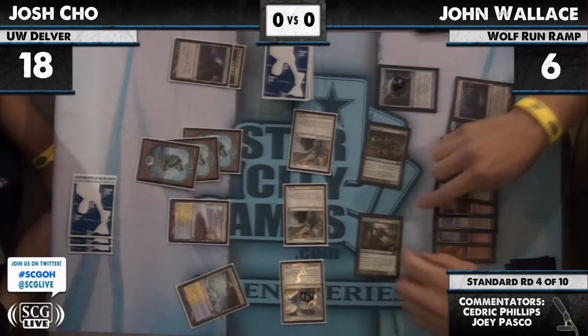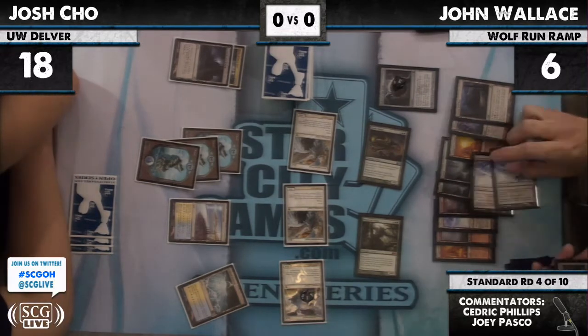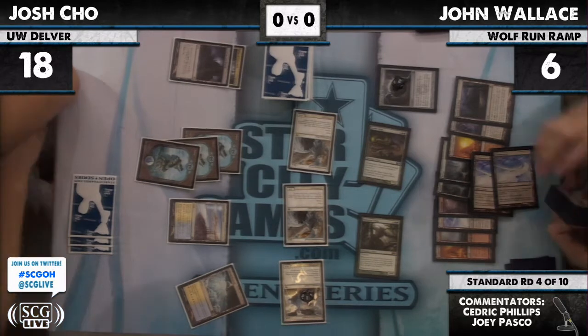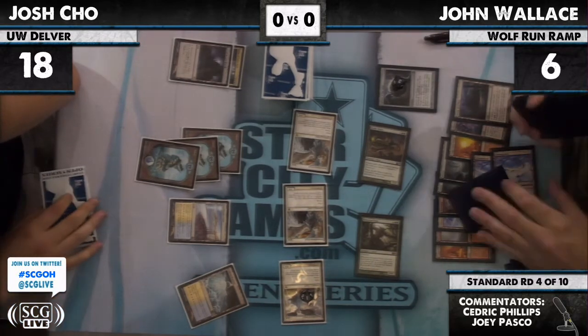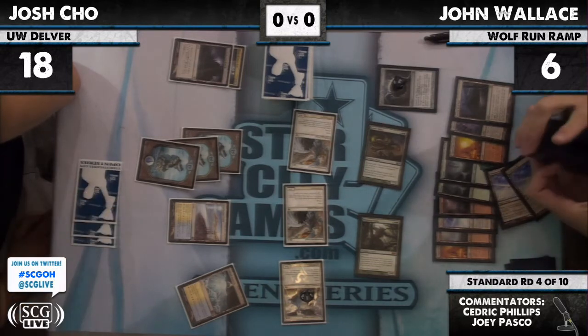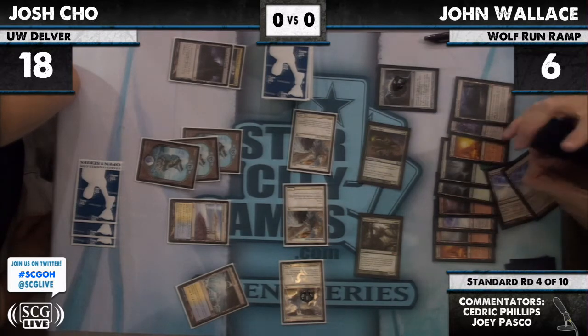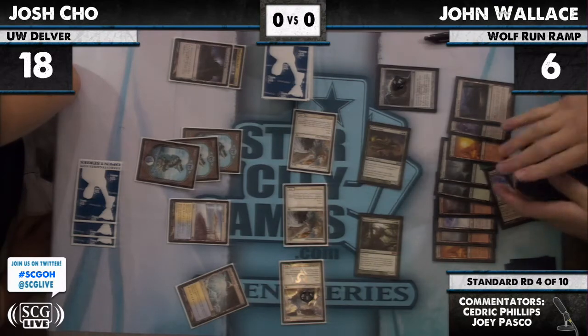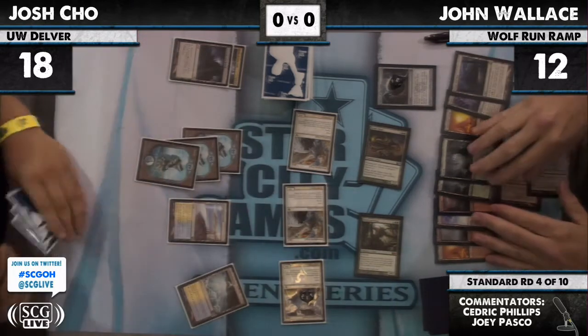Jon might actually be able to win this game because he's gonna post up now. Glimmerpost, Glimmerpost. When you attack with Prime Time, search your library for a card named Primeval Titan and put it under black... and two lands. No big deal.